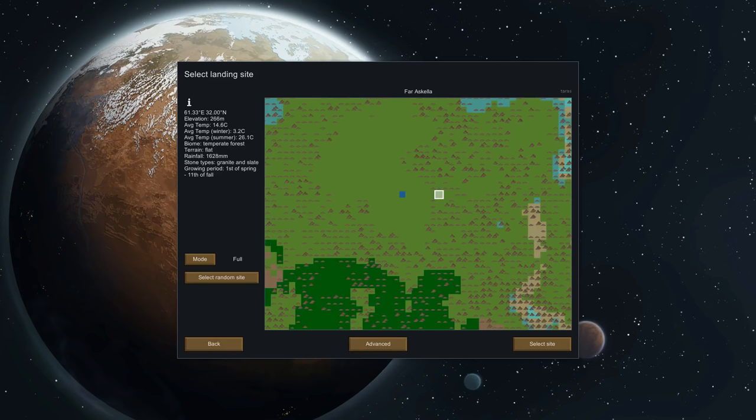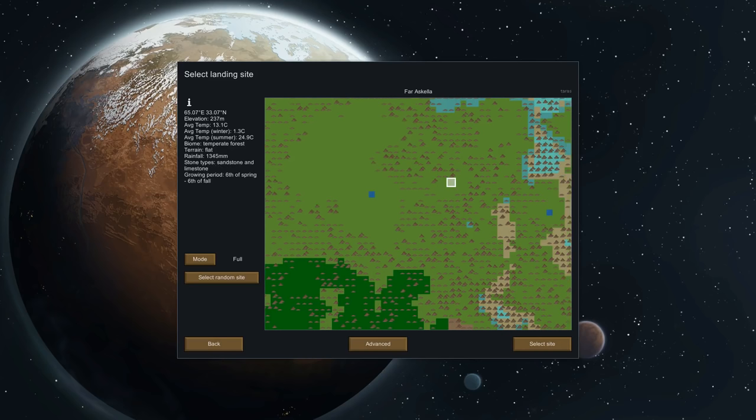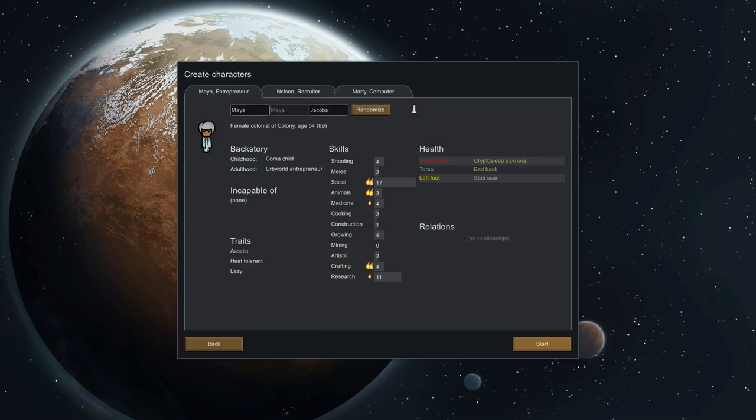I'll try to put us near some minerals. I don't know if it matters that we're near water. I kind of feel like nestling ourselves in the mountains here is relatively nice because we can use these as a natural defense against raids. So we'll just dump ourselves down here. This is the real part that's going to be interesting — our survivors. We start with three survivors.